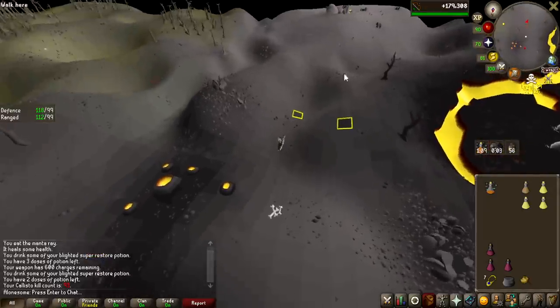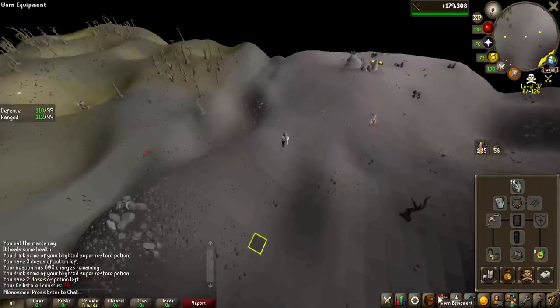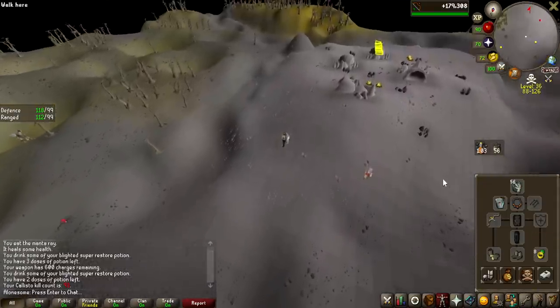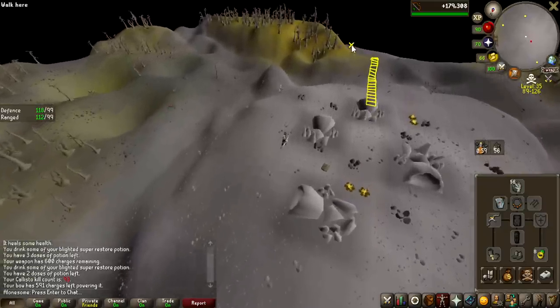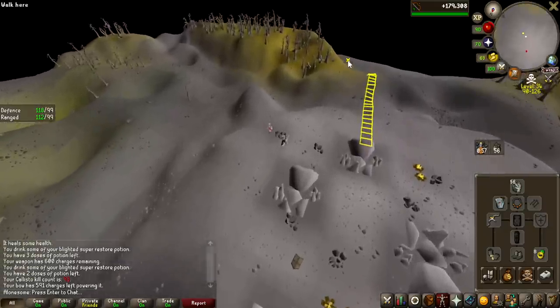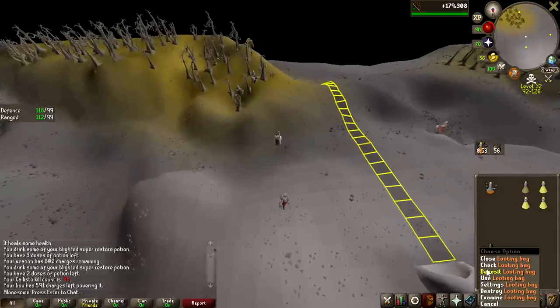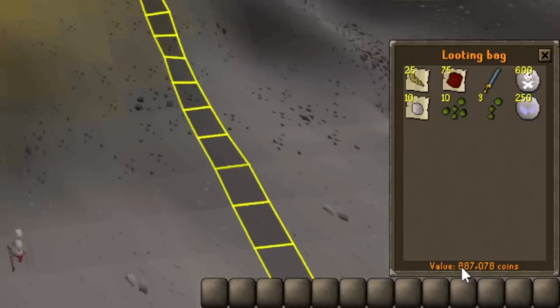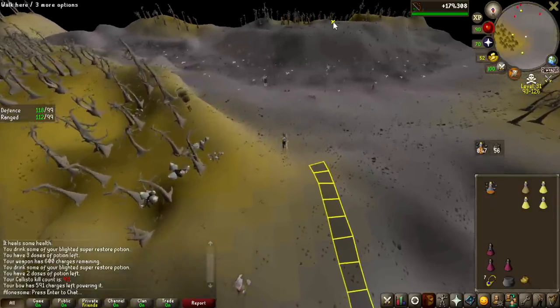That is the end of the first trip — we actually managed to get 10 kills, and because Callisto's defense is so ridiculously high, I started with 1.3k charges and I'm now at 591, so we're going to be losing quite a lot of money in the charges. But the weapon is so good here so I just kind of have to use it, and the money that we actually got from that is 887k, so most likely we're going to be making a lot of money here, regardless of the ether.